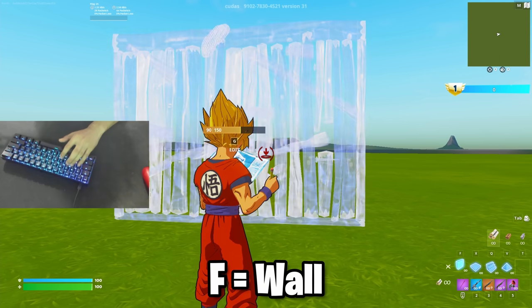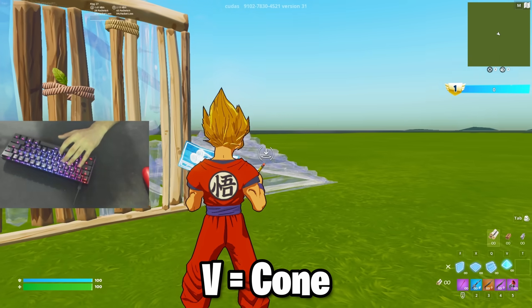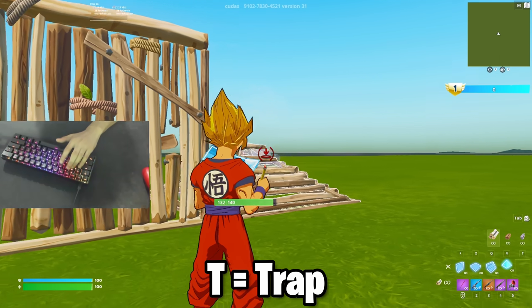I press F which is my wall bind, G which is my edit, V which is my cone, C which is my crouch, and T which is my trap.